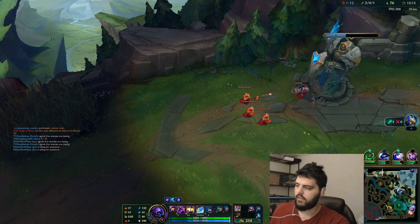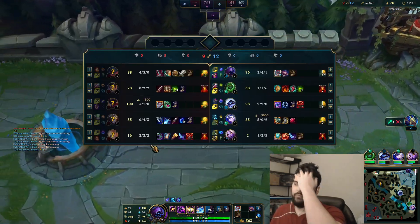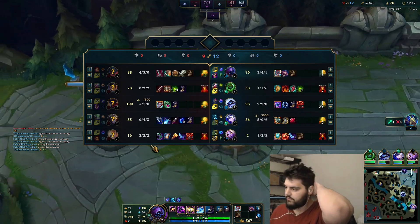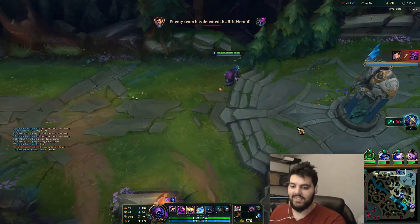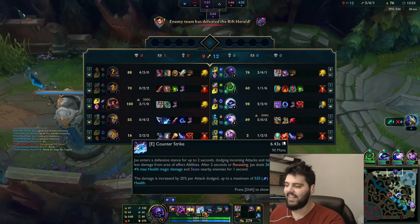He's on rift so we should definitely get dragon. It's actually really fun though, guys — the E is really stupid.